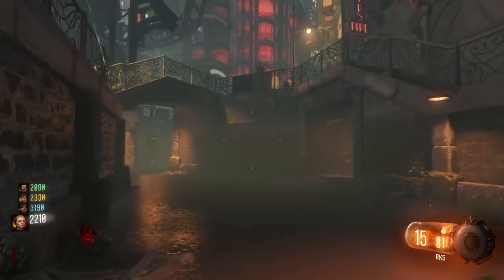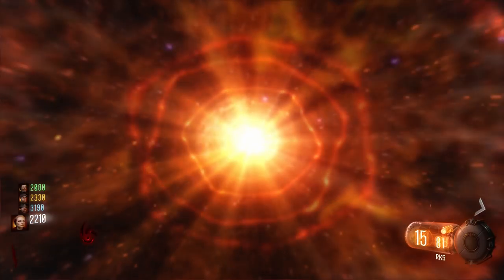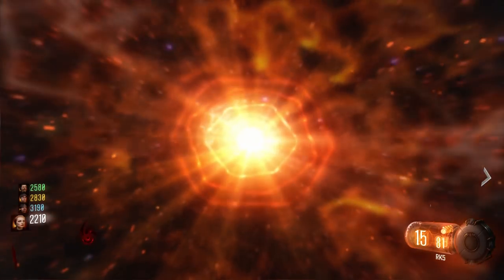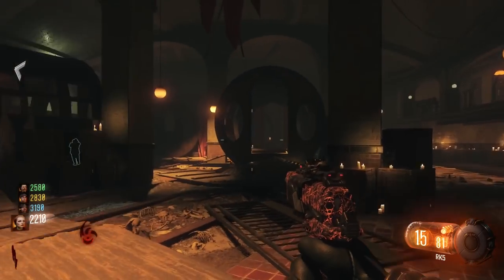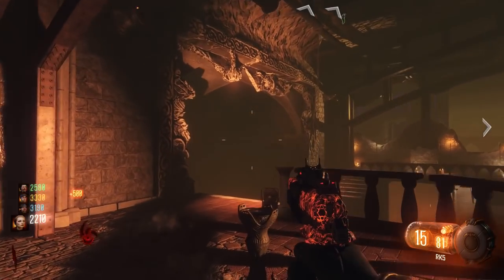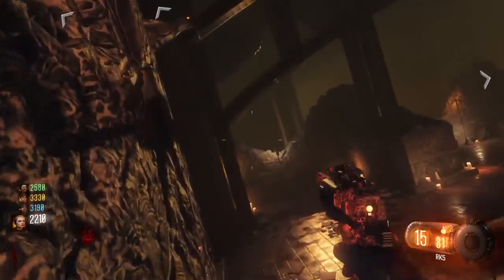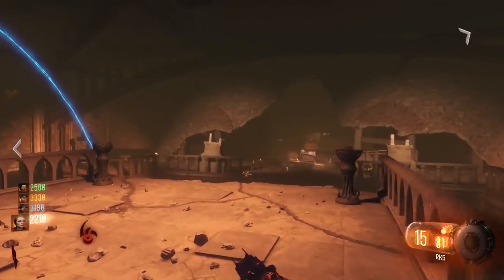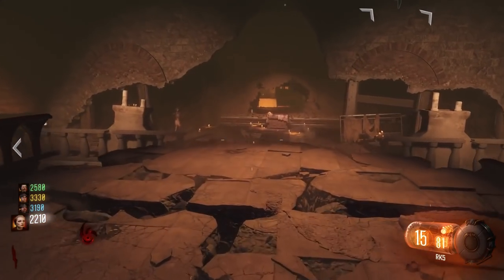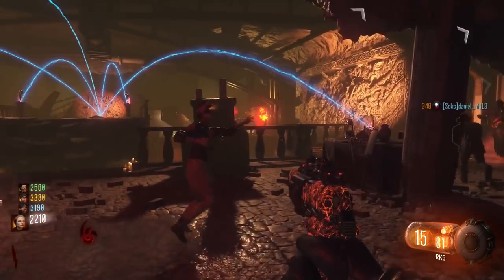We have one honorable mention: wall running on Shadows of Evil. It's a really annoying map feature, especially when a zombie running toward you blocks your wall run and you fall to your death — that has happened to me multiple times. That said, wall running isn't too bad if you're an experienced player. If you shoot the zombies on the other side first you're pretty much safe, so it's just an honorable mention.